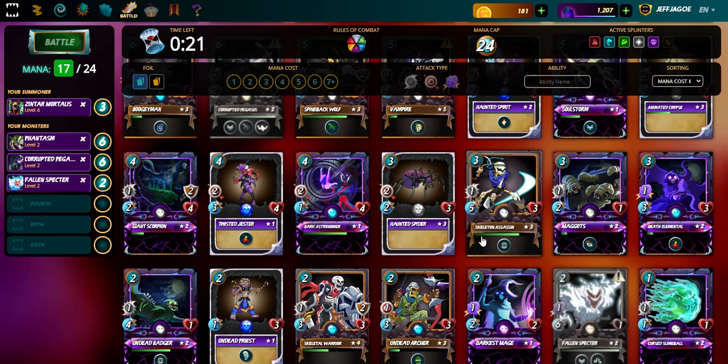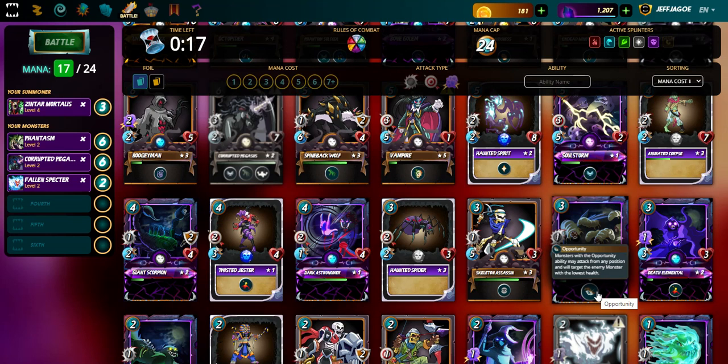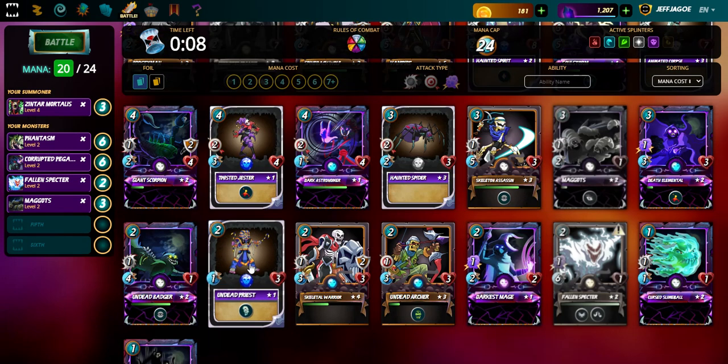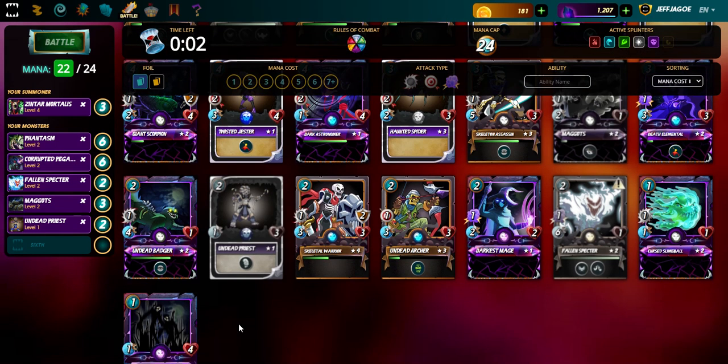I think we should throw in some Maggots, because the Maggot will attack from any position — it can attack from the last position and it'll leech life away. I like the Undead Priest as well; it reduces the health of every enemy monster, so that's definitely handy.